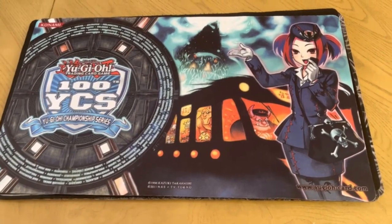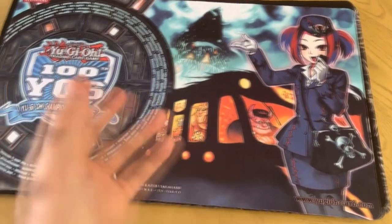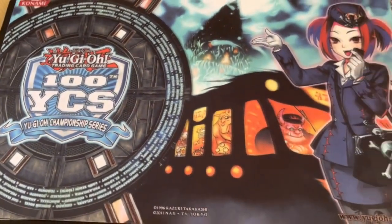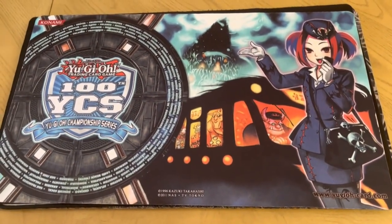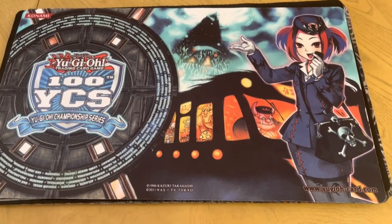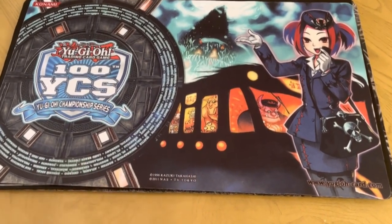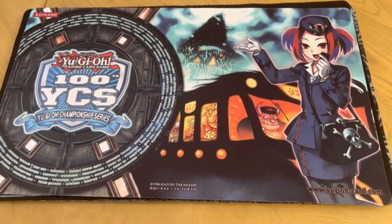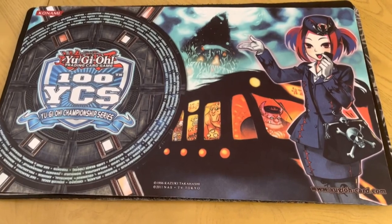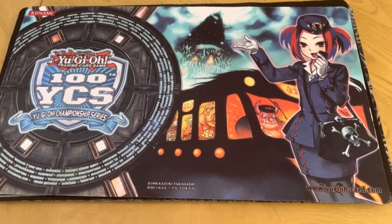We also have the 100th YCS mat featuring Tour Guide from the Underworld — or you could even say Tour Bus, it's all the same girl — with Soul-Absorbing Bone Tower, and all the names of the YCSs around the circle. We paid around 60 for the 200th and about 80 to 120 for the 100th mat, so these are only going to go up in value over time. It's definitely a trip down memory lane, especially if you played Edison format in 2011-2012 when Tour Guide was like 150 dollars.